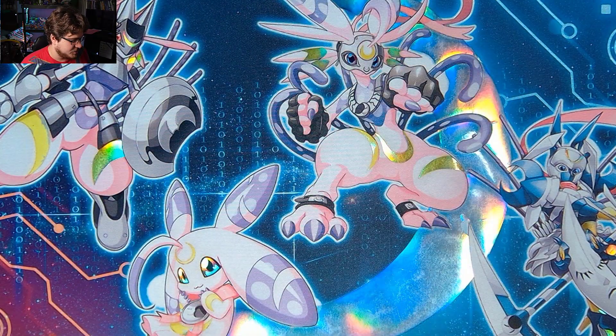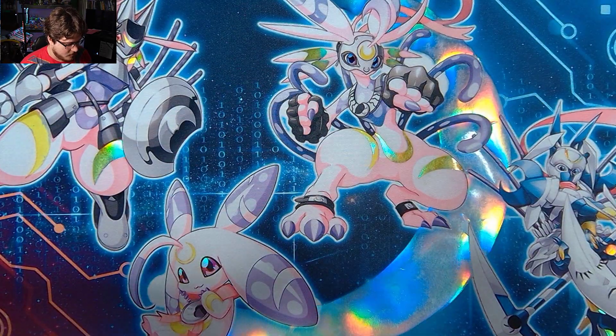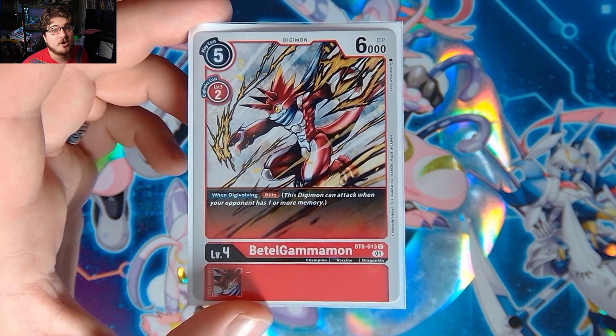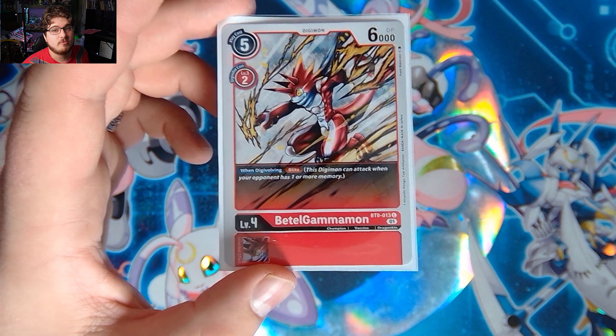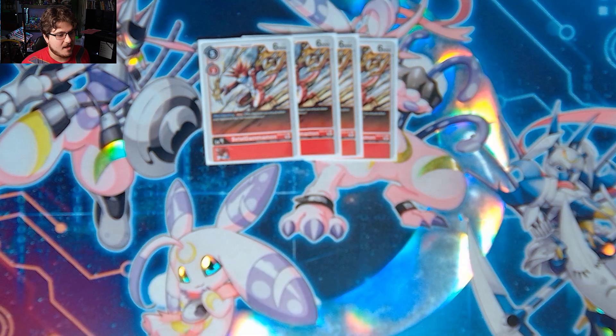Next let's go over the Champions. We have four Vital Gammamon — this card has when digivolving: Blitz. This will help with our Konoswiseman, allowing him to have Blitz when he gains his inheritable when we digivolve up. That's a solid benefit there.